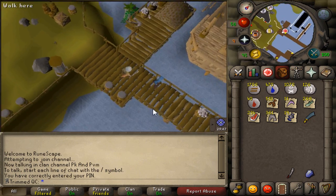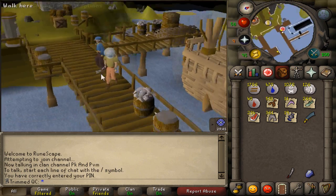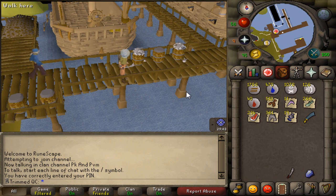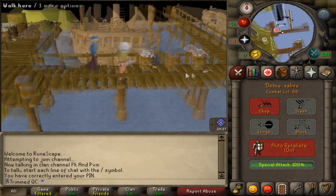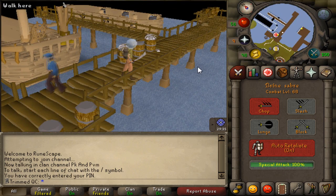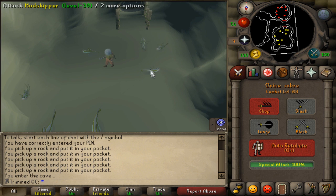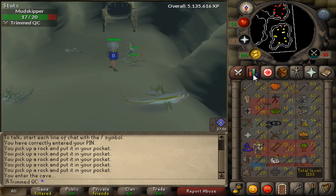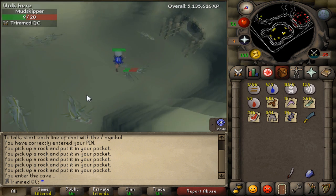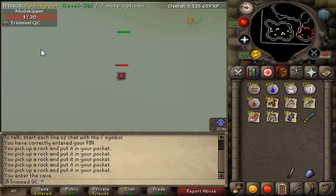Before I end the video I'll quickly show you the brine saber special attack. Not many people have probably seen this because you have to be underwater to use it, which is why it's also quite useless. The special attack doubles the chance of hitting and adds 25% of the damage to the player's strength, attack, and defense. Here we go, let's use the special attack on a mud skipper — bam! Pretty cool right?